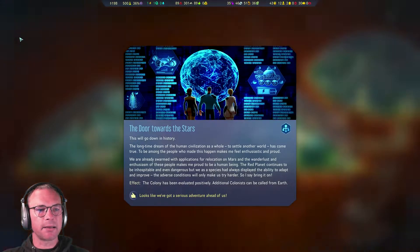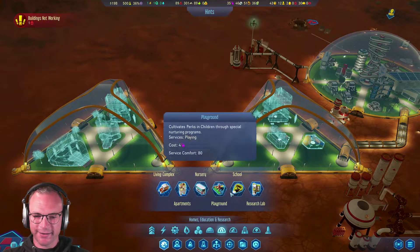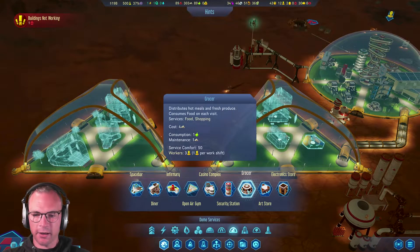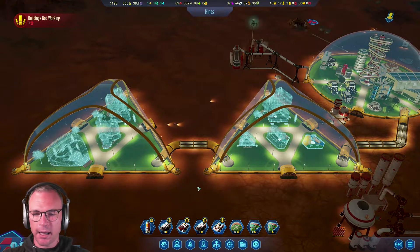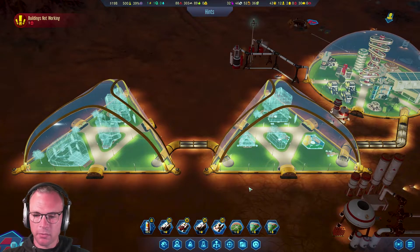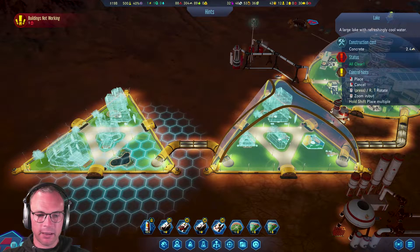The colony has been evaluated positively - additional colonists can be called from Earth! What else do we need? We don't need another space bar. An open air gym can't fit. Casino - not in the child zone. Maybe an art store - yeah, a little cheeky art store here. The rest of these domes we can't fit spires in. Let's have some decorations - a statue, which is me just looking awesome. And oh my god, a lake! We'll have the lake in here.